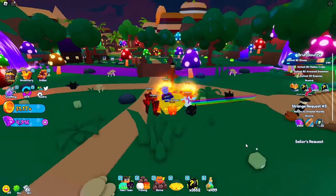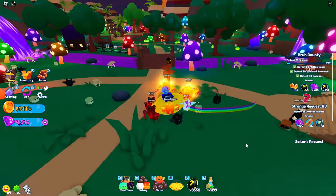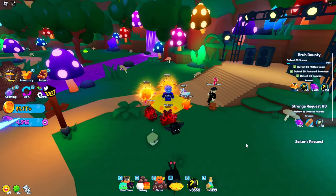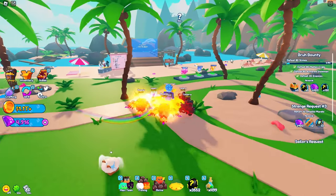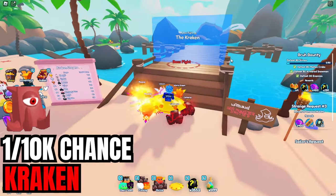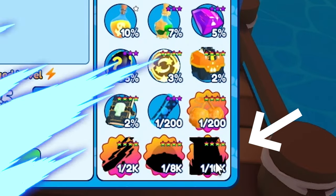The reason I put the Royal Slime first, even though they both have the same exact chances, is because you have access to the King Slime and have a chance to get the Royal Slime way before you would the Hyper Wave Kitty. The next secret pet is the one and only Kraken, and that comes from the Kraken boss fight in Sunset Shores. Walk up to the Kraken boss fight and you can see in the possible rewards it is a 1 in 10k chance.